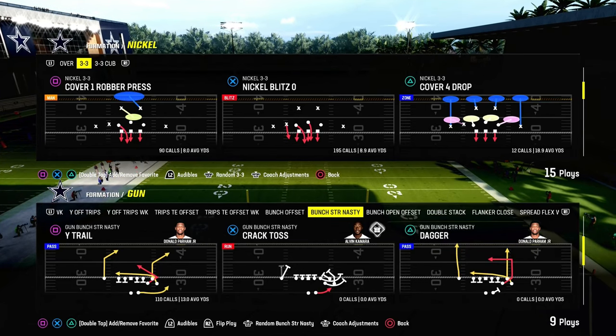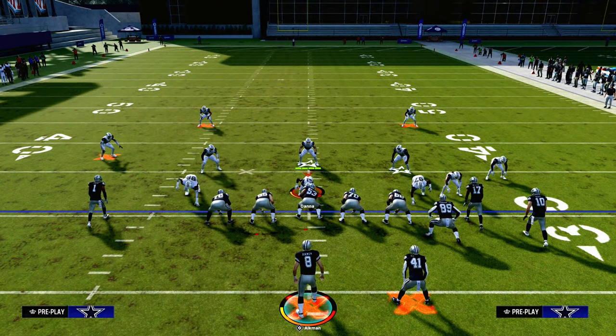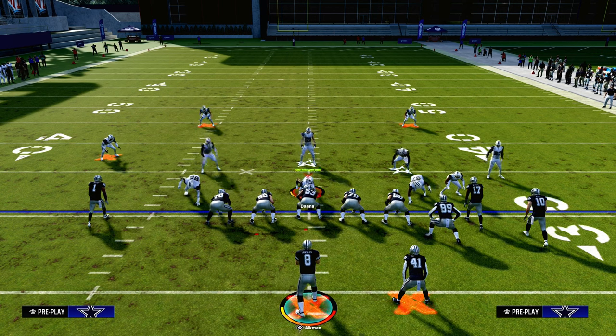The play wide trail out of the gun bunch strong nasty in the Indianapolis Colts offensive playbook is one of the best ways that you can attack man coverage in this game. This play is going to consistently allow you to attack every single style of man coverage for a big play.